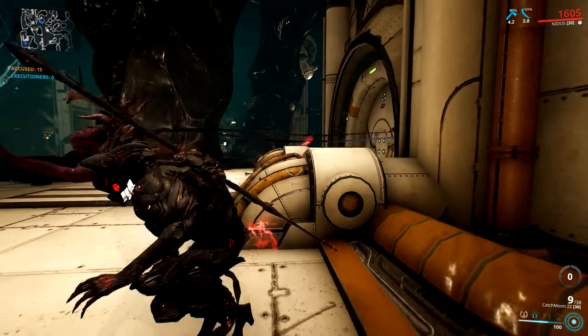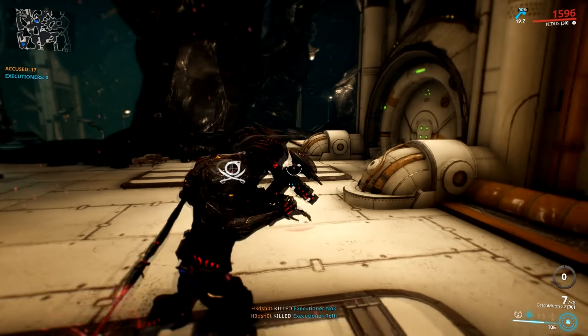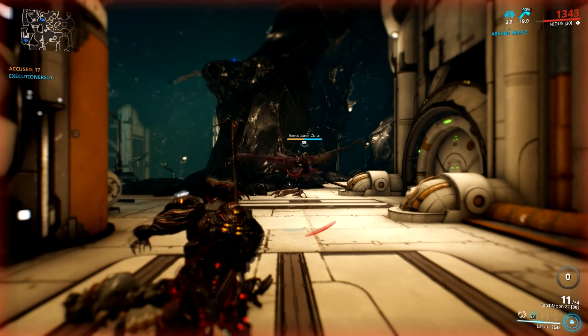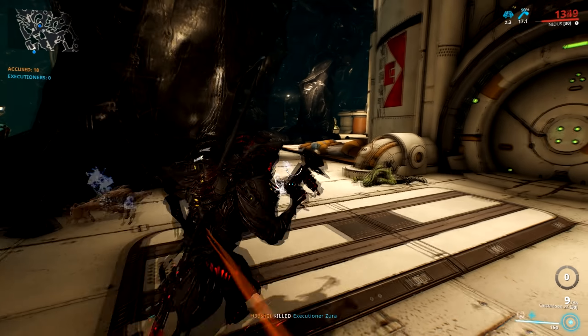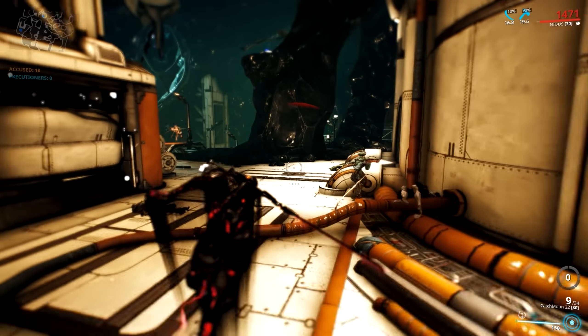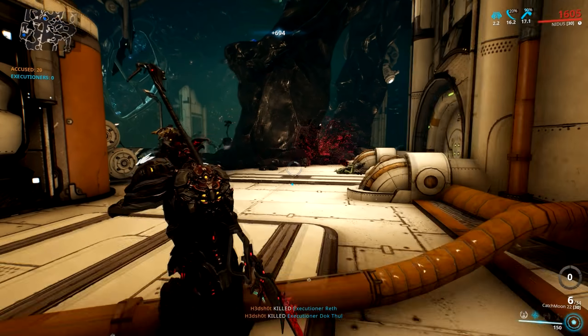There are two scenarios. If you get any of the modifiers other than reinforcements, use the enemy radar to hunt enemies down and just shoot them in the face with a decent weapon - they're not too hard to kill. Catchmoon is going to do the job nicely; snipers, shotguns, Redeemer Prime - anything with really good damage is going to deal with the enemies easily enough.